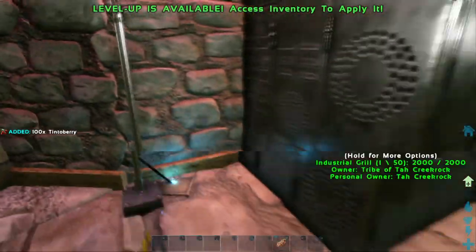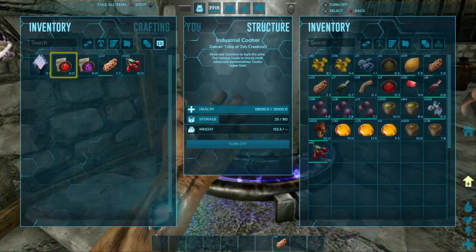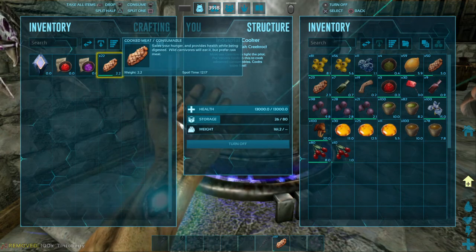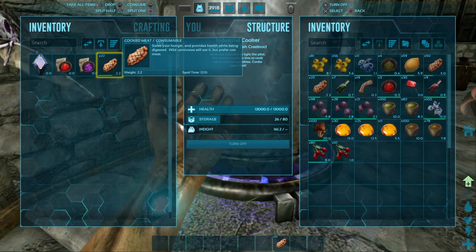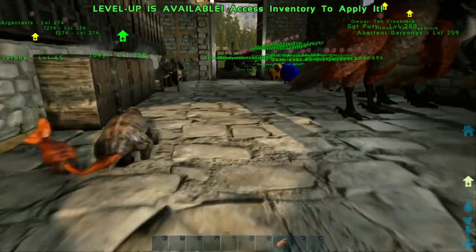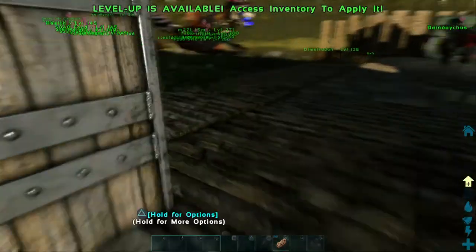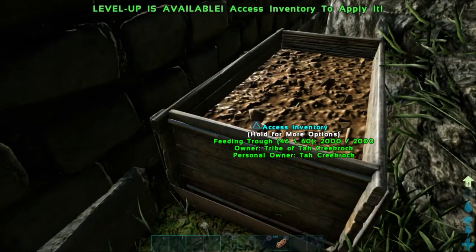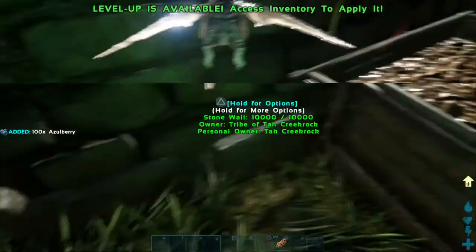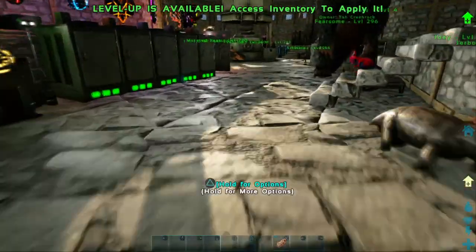I should not have had that stuff in there for the mind wipe tonic already, because that's messing everything up. And I'm out of blueberries also, so let's go grab some more. I probably got enough focal chili already though. Let's put a few more in here, get that stuff out of there, and we'll start cooking up the mind wipe tonic here in a minute.